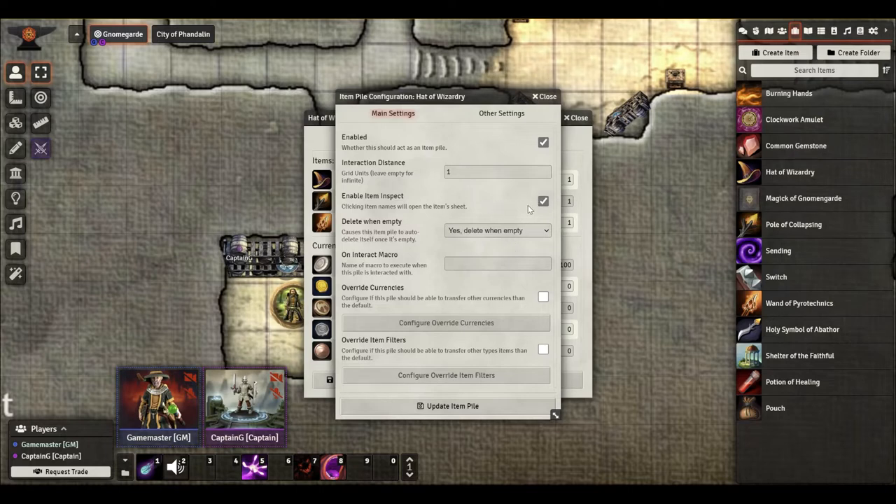Item inspect — remember I said it was important that they could click on it and see the item's sheet and description? It is important, because if you put a cursed item in your container and you don't want them to know it's a cursed item without picking it up — so that now they're cursed — then you don't want them to be able to inspect the sheet that tells them that. You want them to have to put it in their inventory first and then they can inspect it. So with this little box checked, that means they can inspect the item itself — not the container, not the pile, but an item inside the pile, or if it's a single item, the item itself.